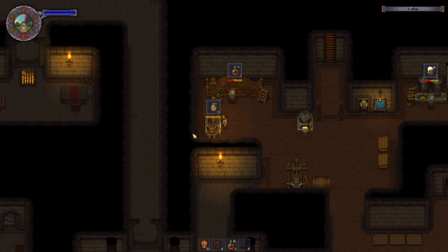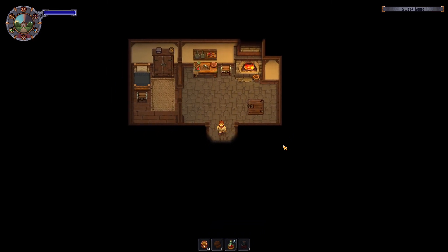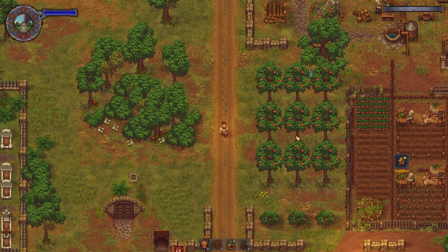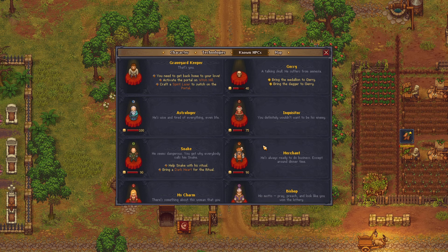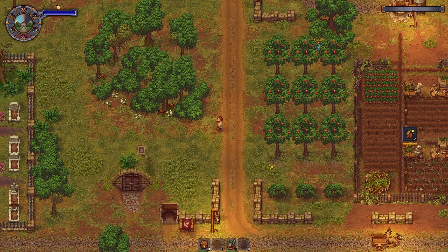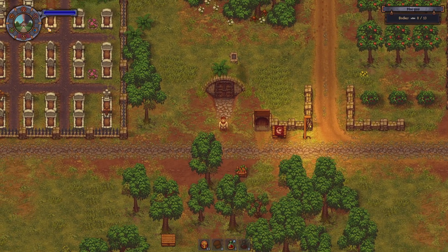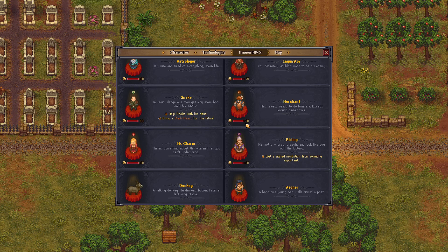Let's make 10 booze for now. I have a body arriving. I have done all of the astrologer quests as far as I know. What I need to do next is go to — I think Miss Charm — no, I think I've done that already. I just need to go to the merchant one last time, I think.